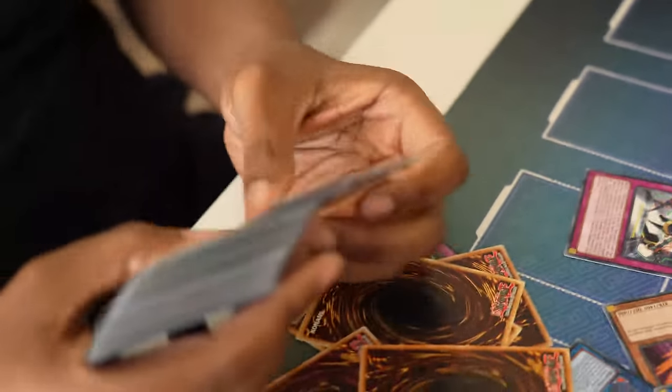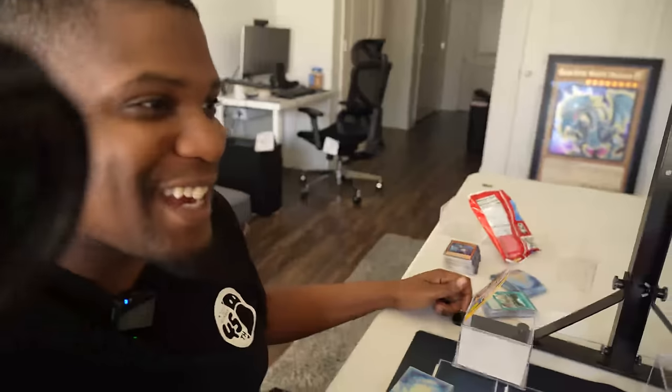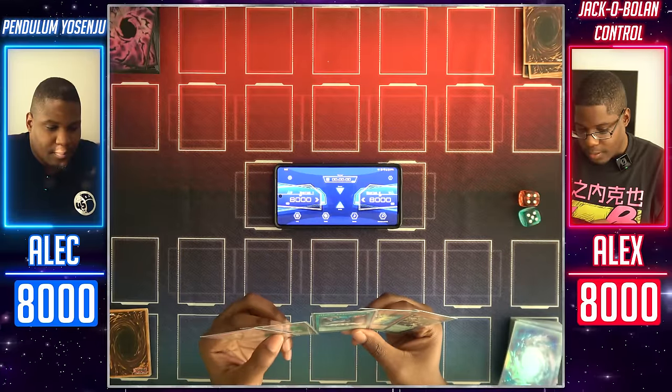The decks are looking done. I'll have you know that I have eschewed any semblance of this deck being good or strong, and have built for extremely niche synergies that probably won't come together and will likely lead to my defeat — but if they happen, I am going to laugh maniacally. I have removed most synergies from my deck and I'm just trying to defeat him with every fiber of my being. Always such opposing strategies. This is now a battle of wills and ideologies.